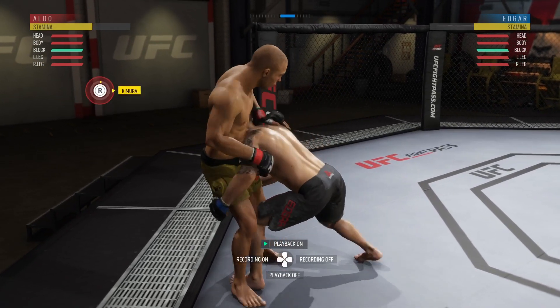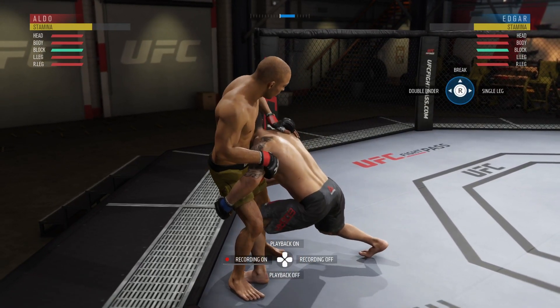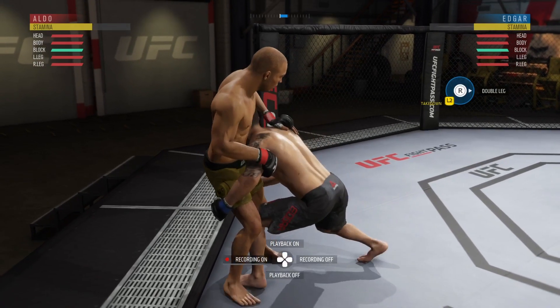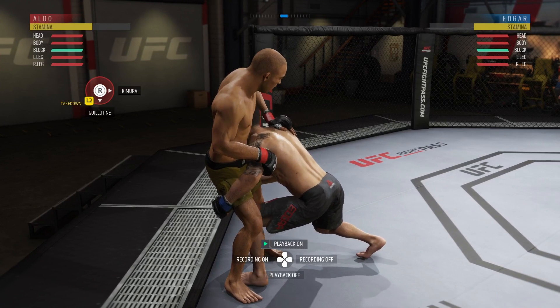If the person on the defensive end is going for a kimura, it's going to be where the offensive fighter's single leg transition will be — so opposite of where your double under/body lock position would be. And if they try to go for the guillotine, denying that would be R2 and down.